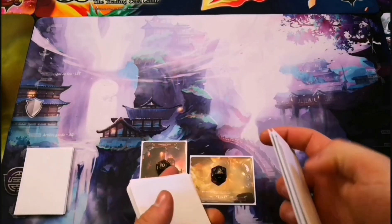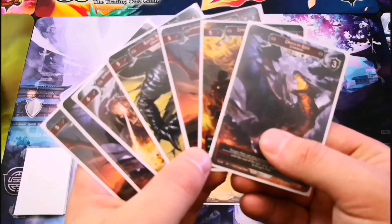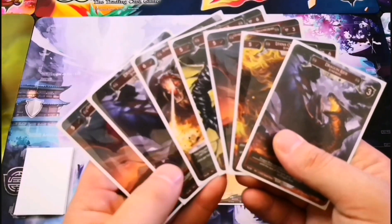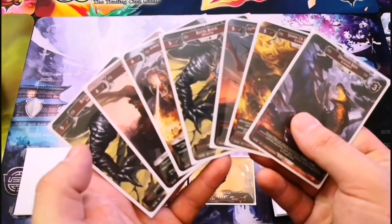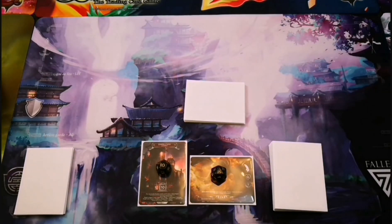For this example we'll say I'm going first. At the beginning of the game I would draw seven cards. Once both players have drawn their opening hand you can choose to mulligan — you can choose up to five cards in your hand, put them at the bottom of your deck (called the sacred book), and draw that many. The cards you draw are called pages. So now we have seven and the game starts.